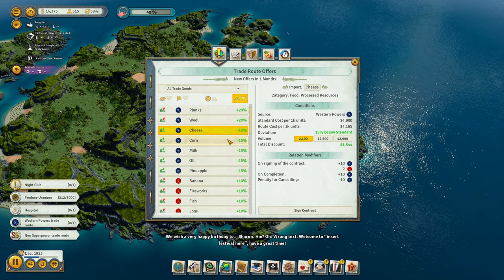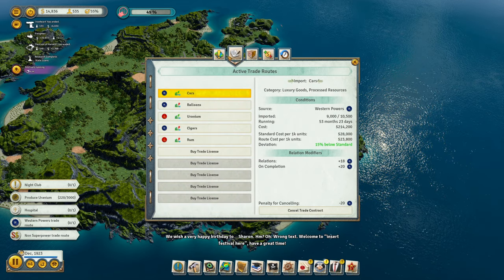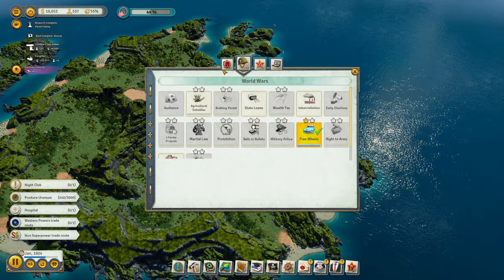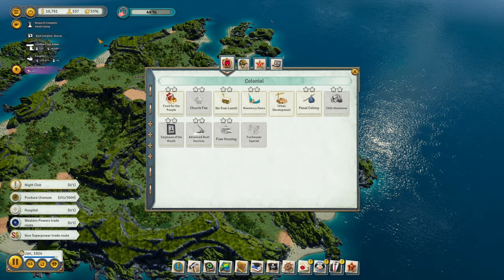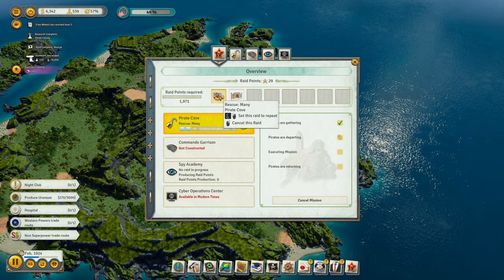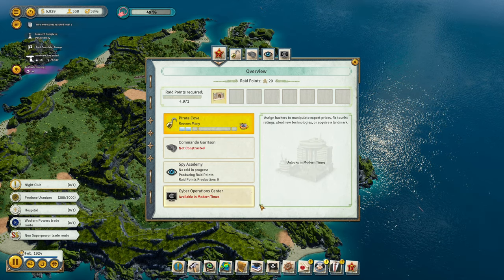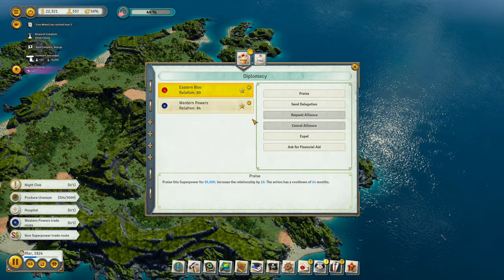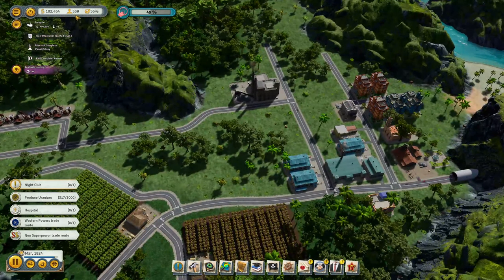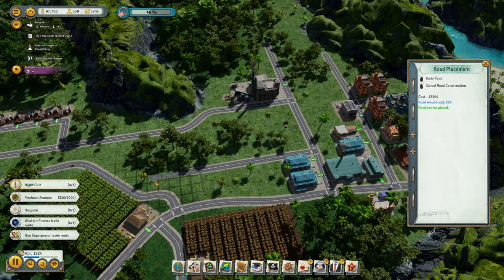Welcome to insert festival here — have a great time! We don't want to buy stuff anymore here. We're not short on people anymore, so we can cancel that. Start Rogerstown heist after. Ask for some financial aid. We're starting to have some unemployed folk, which is good.